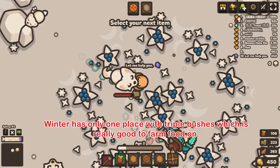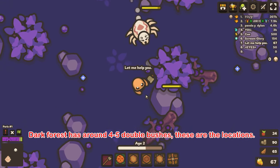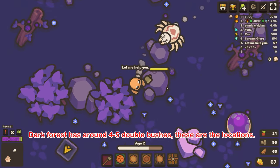Winter has only one place with triple bushes, which is really good to farm food on. The dark forest has around four to five double bushes — these are the locations.